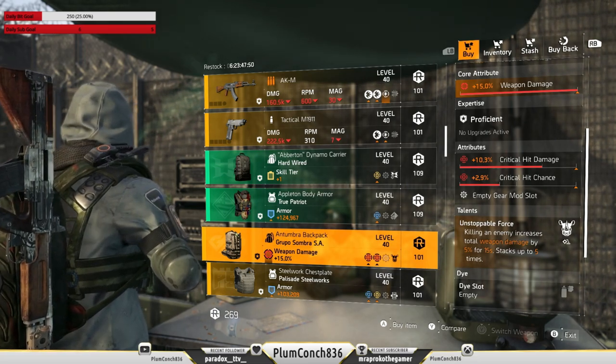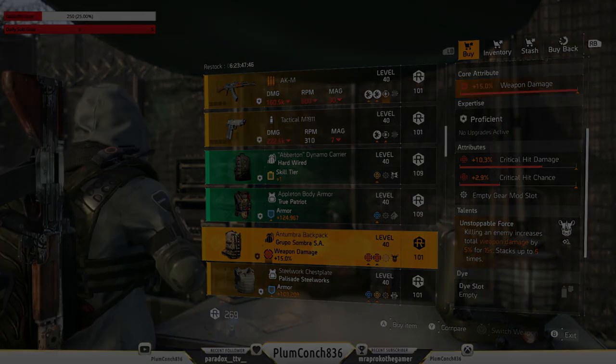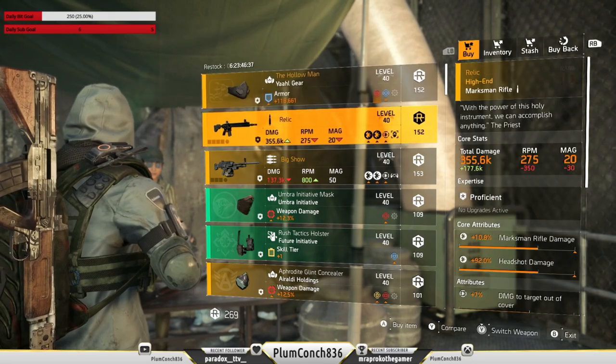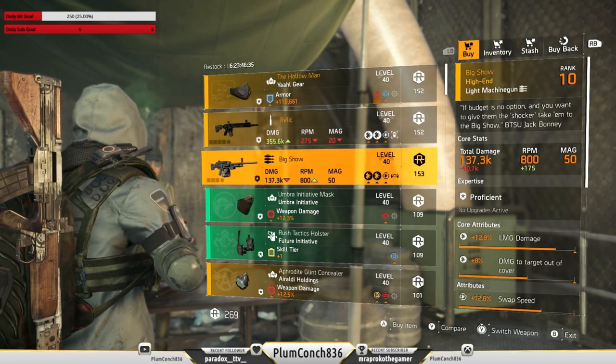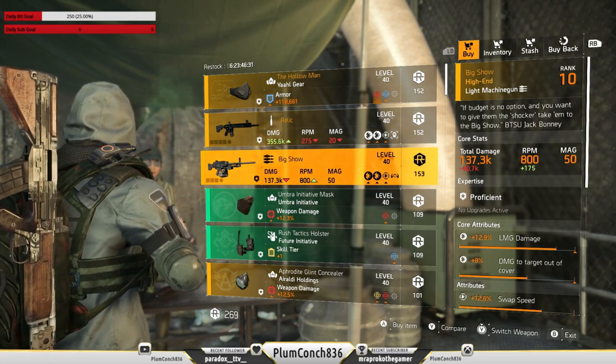And lastly at DZ East, we've got the Triple: a Hollow Man Mask, a Relic, and another Big Show. All of these items are pretty underwhelming — I'd be saving my credits.